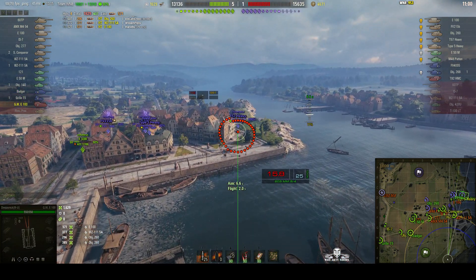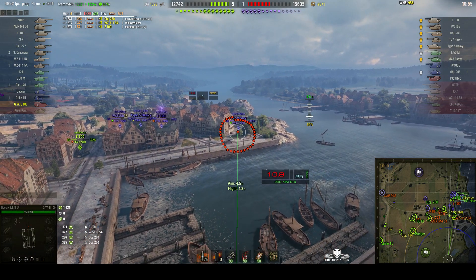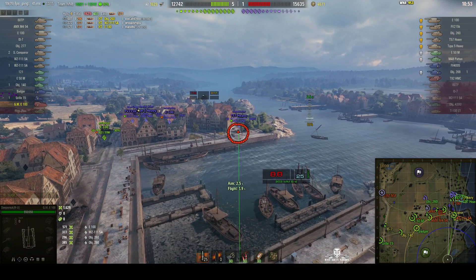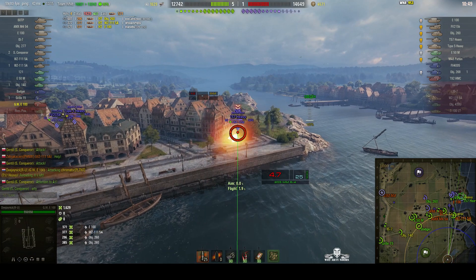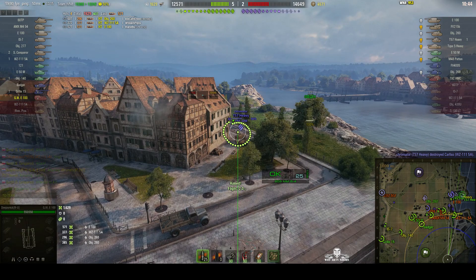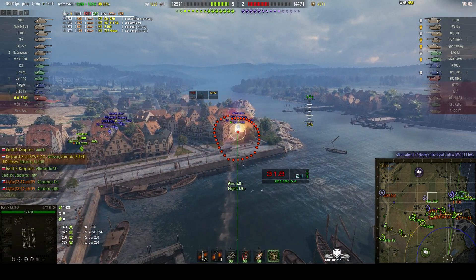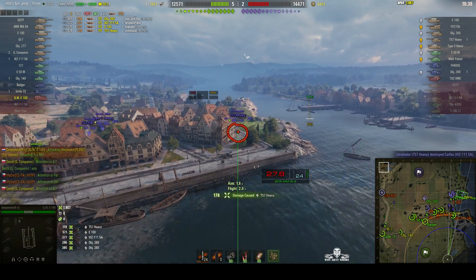A T57 is trying to get at that E100 — I think he's coming around the corner. Our E100 has moved too far forward and he's not really being supported by his teammates behind. In fact, we just lost the Wizzy 115A on our team, who's also in the city. We fire at a T57 and get a hit for 178 of splash.